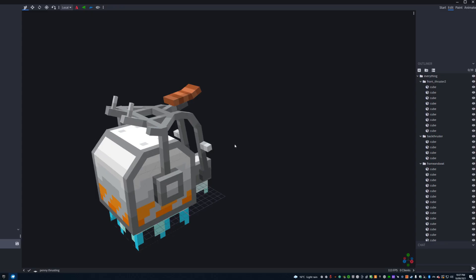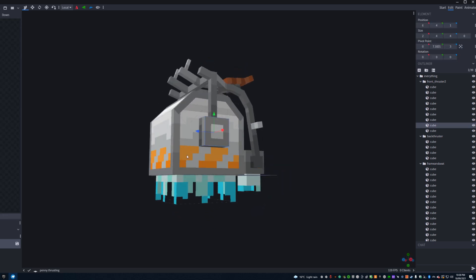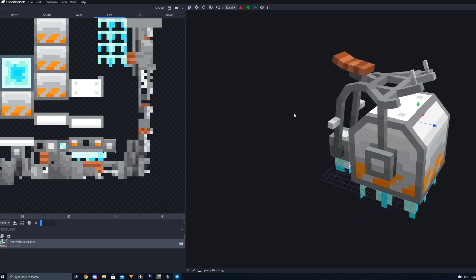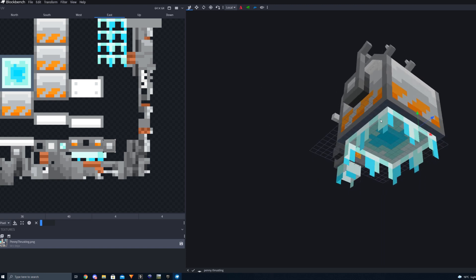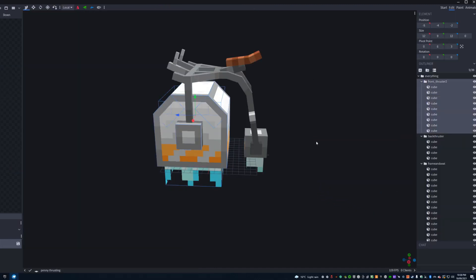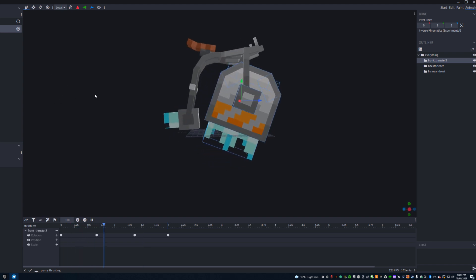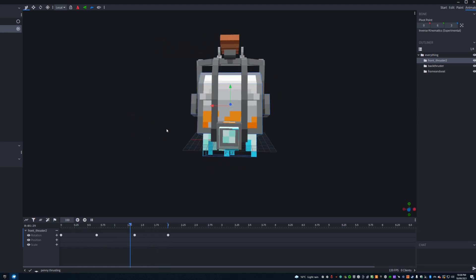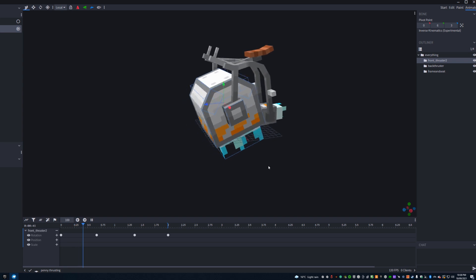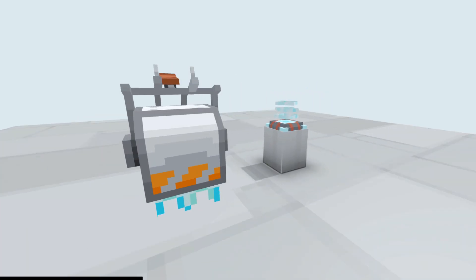I'll quickly show you what it looks like in BlockBench. Here we are — this is what I used to model it. Similar to a Crunk reader, it's built out of a bunch of cubes. You can see the unwrapped texture on the left, which is 64 by 64 — pretty optimised. These all use transparent textures. I've grouped them into different areas so I can animate it. In the animation section, you can see the move animation for going forwards, and the idle animation. Seven Fire has the scripting set up so you can actually move around with it using classes.